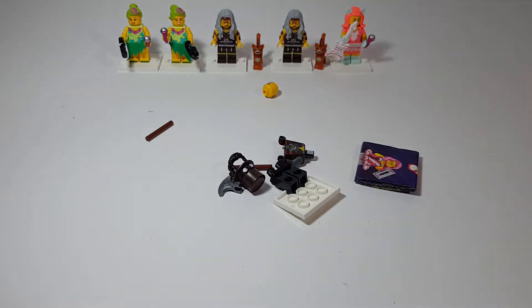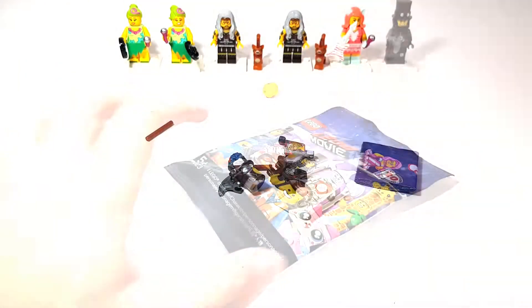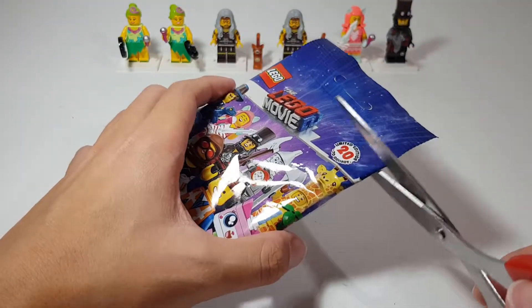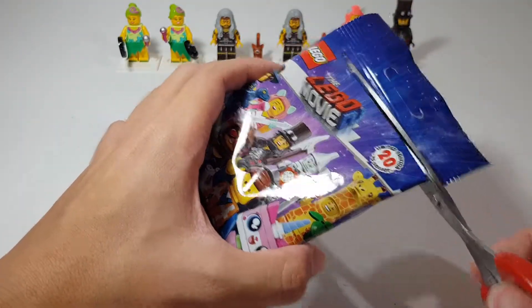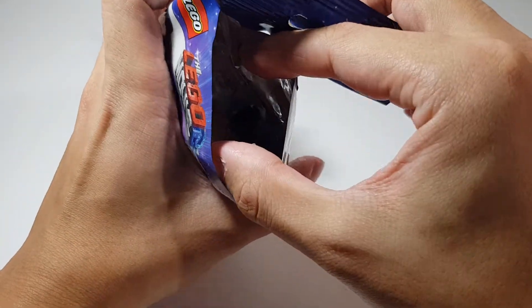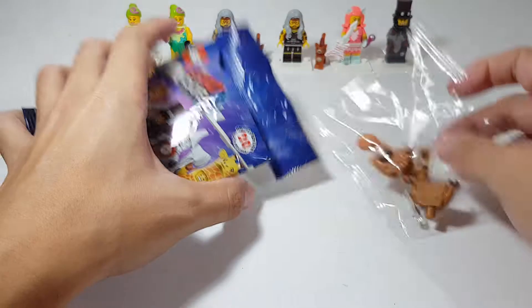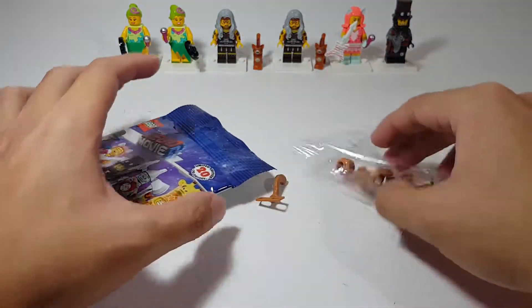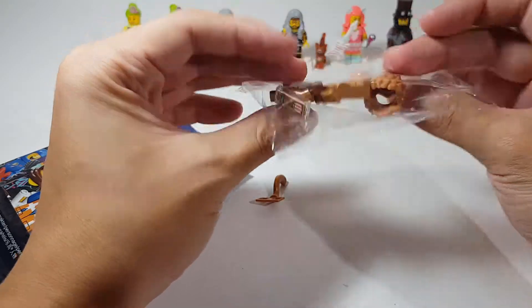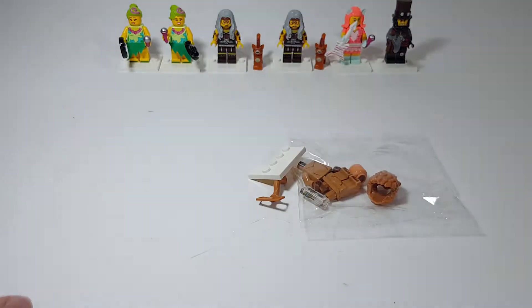Pack number seven — let's see what we got. We got the lion from the Wizard of Oz! That's nice. I really wanted to get the lion. Let's take out the base plate. Yes, we got the lion from the Wizard of Oz — things are starting to look up for me now.